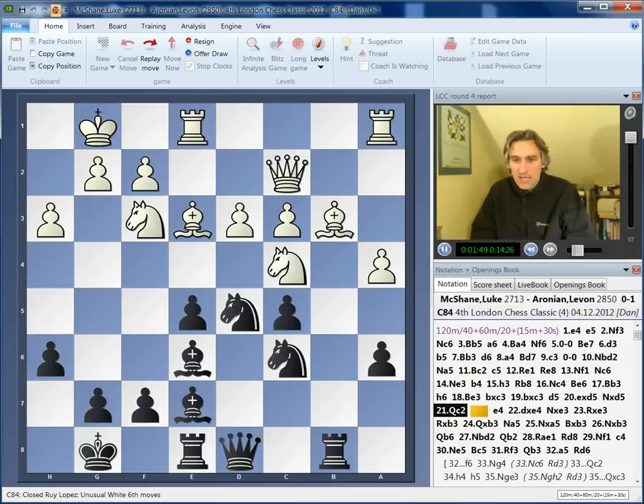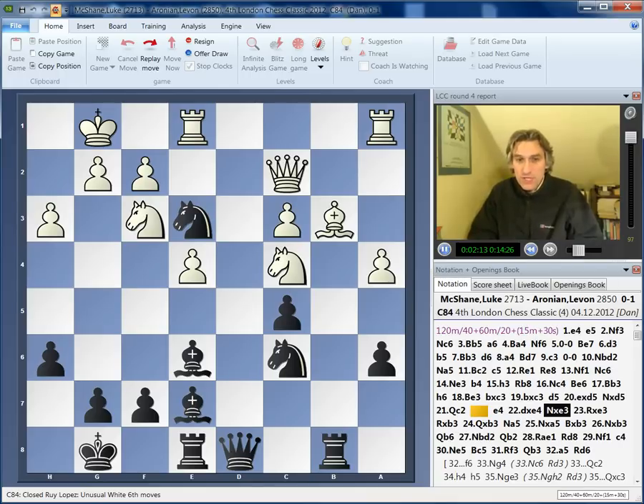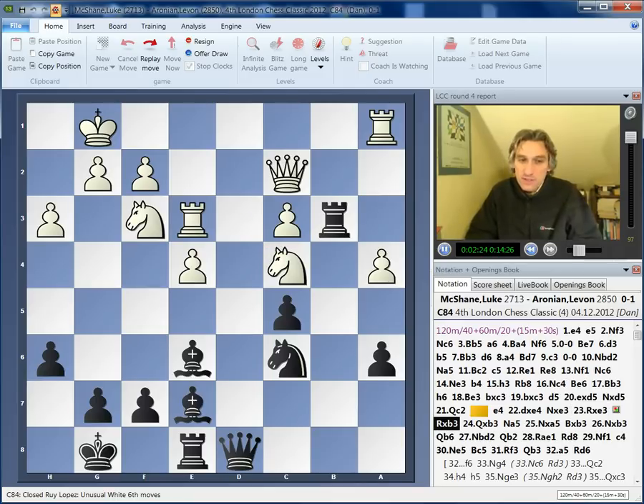We pick up the game after 21 moves, and it was a Spanish. Things have gone very well for Levon Aronian, and here he struck upon a really very nice tactic, which I think Luke probably by this stage couldn't avoid. Pawn to e4 — this really has to be taken. Aronian exchanged knight for bishop, and now the point is that the support for this knight has gone, and this sets up a nasty pin.